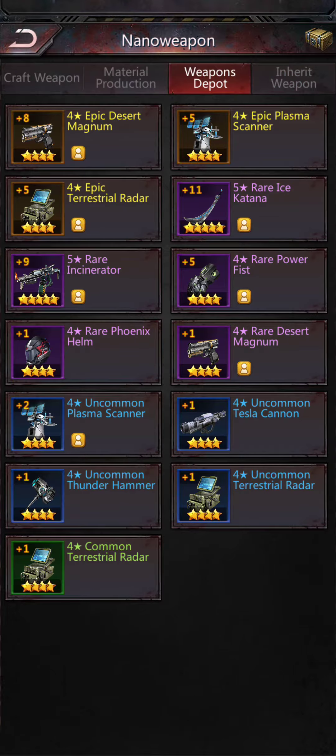Now if we go to our weapons depot, you'll see that my epic plasma scanner is here at the top and it is at a plus five, and my helm has dropped down to a plus one.